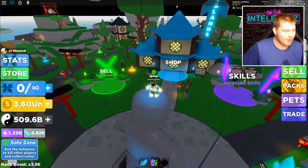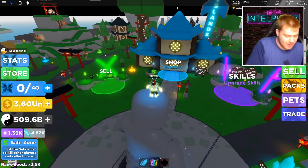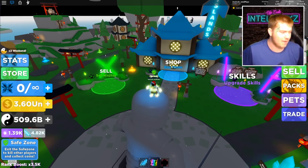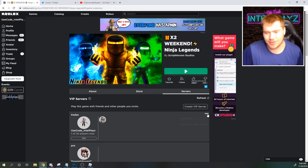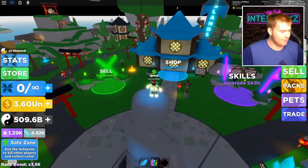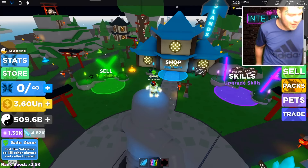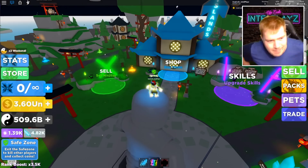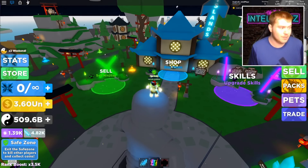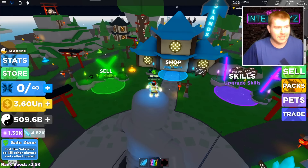I'm gonna send them the link now. I have to actually copy the link still. Let me configure, boom boom, save, back into the game and send it to this guy. All right guys, this is what I'm talking about — a full team of the new best pet, and it's probably the best one too, like the legend variant. That's pretty nuts.